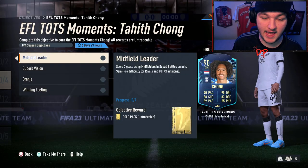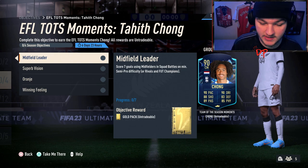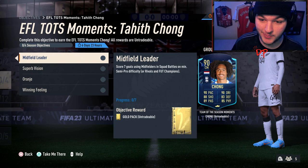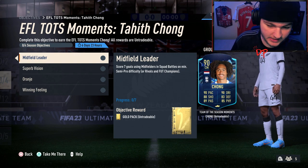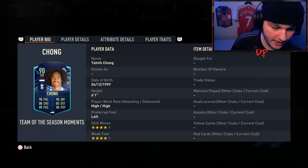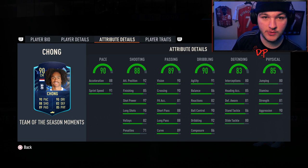The EFL Team of the Season is here, and with that we have a new objective 90-rated Team of the Season Moments Chong. He actually looks incredible — he's got the hair like Hüllert and the stats too. His lowest stat is 83 defending, everything else is 85 plus, four-star four-star, six foot one. Honestly, this looks like a phenomenal card.